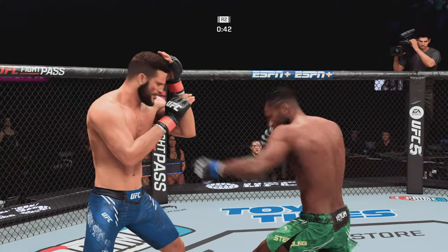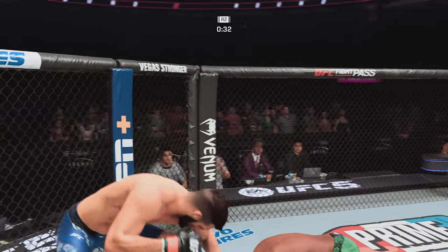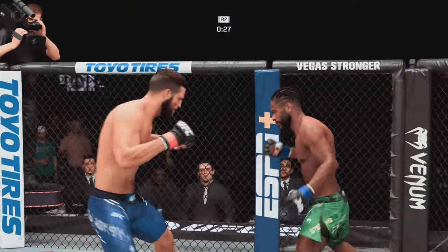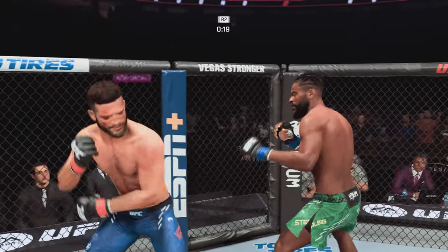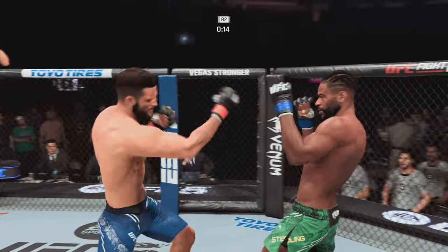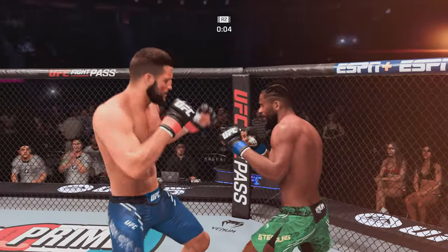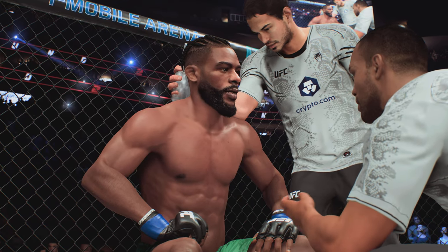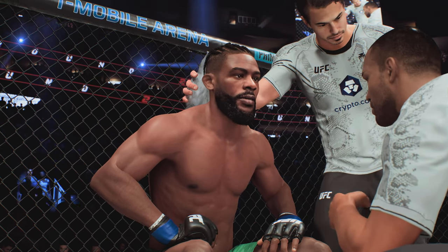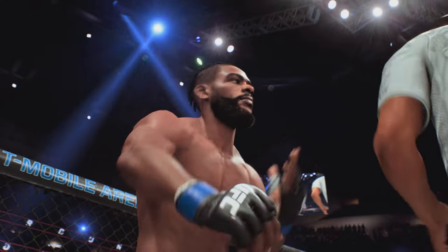He lands another strike to the body, really starting to connect on a lot of shots to the midsection — these will take their toll as the fight goes into the latter rounds. Huge kick to the head in the final seconds. A huge shot finds the target — what a way to end the round. Saved by the bell! He got stung by a huge shot right before the horn, and now gingerly makes his way back to the stool with only 60 seconds to recover.